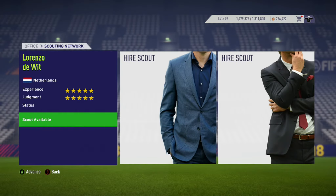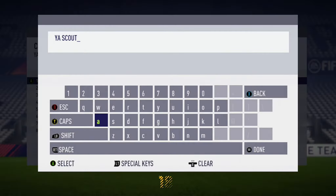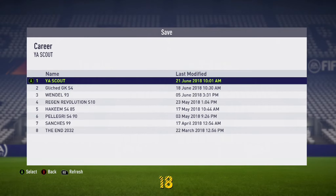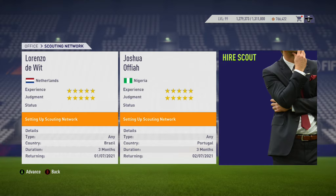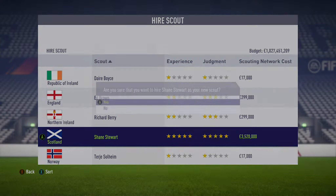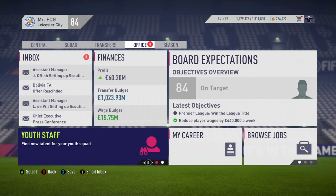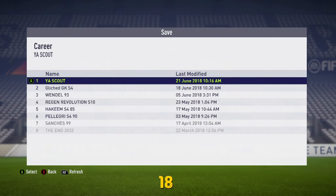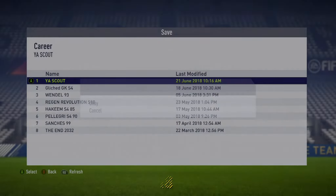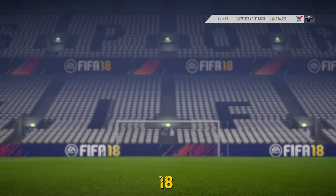The next thing to do at this point is save your game. It all depends on how many Youth Academy scouts you want as to how many times you repeat this process. For the purposes of this video, I'm going to get a full team of three five-star five-star scouts. After about an hour of trying, I've got all three. Now I'm happy with my scouting setup, so I'll save the game yet again.